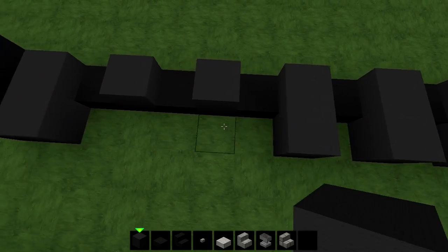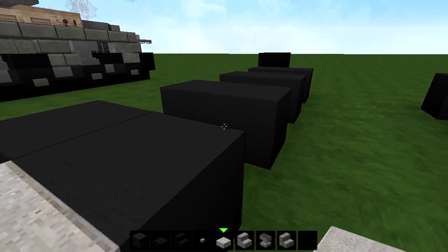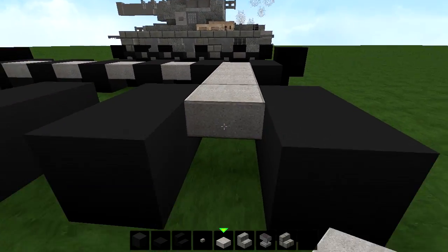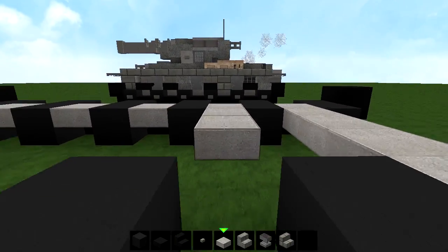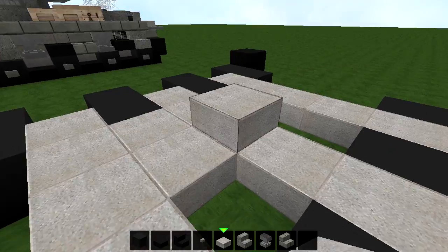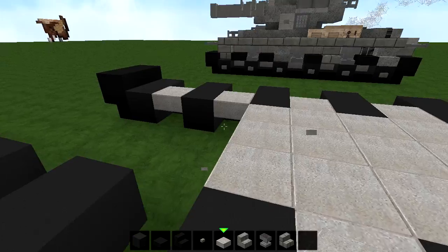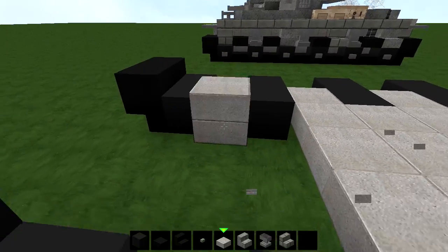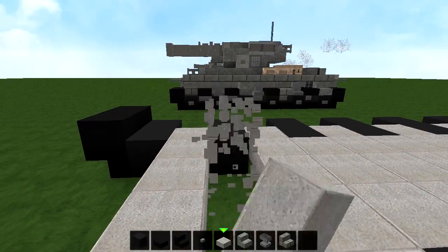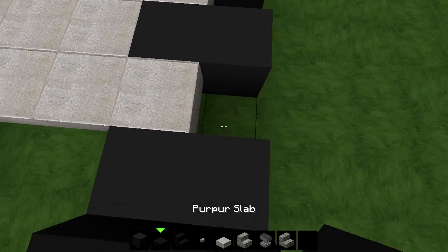And then in between these, you're going to place some stone slabs — like this. Now bring the stone slabs all the way here. Same thing right here. You just want to fill everything in right here. Just fill it in. If you have world edit, it's easy to use fill commands, but if you don't, you'll have to struggle with filling it in manually. Even though I have world edit, I'm just lazy to use it.